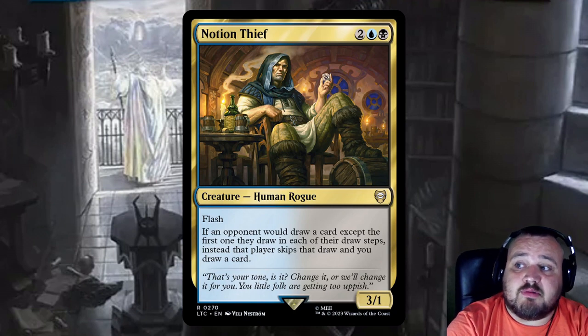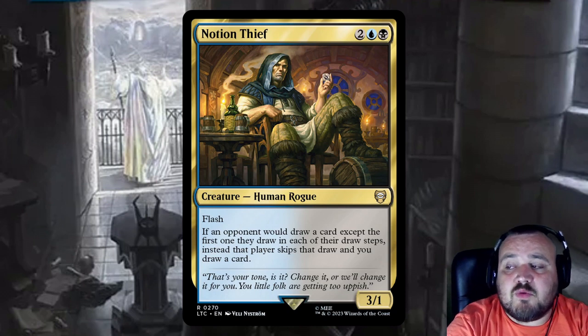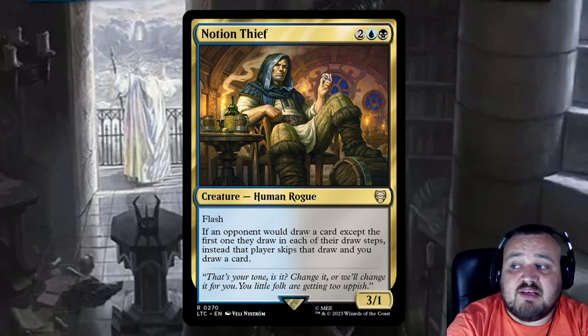Notion Thief is 2, a blue, and a black — it was reprinted in the pre-con so of course you have to play it. Flash: whenever an opponent would draw a card except the first one they draw on each of their draw steps, instead that player skips that draw and you draw a card.